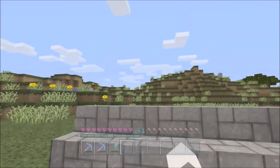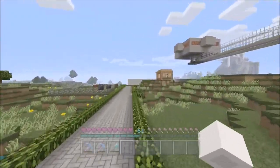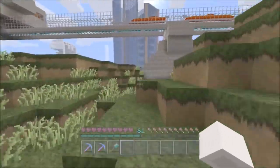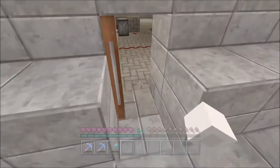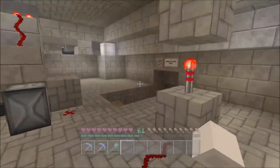I'm getting ready to build a cocoa bean farm right here. I don't know exactly how I'm going to do it yet — I'm probably going to do like a house and the basement will be the actual cocoa bean area. I'm going to try to make it as automated as I can. I've seen ways to do it with water and with pistons, so I'm trying to figure that out.